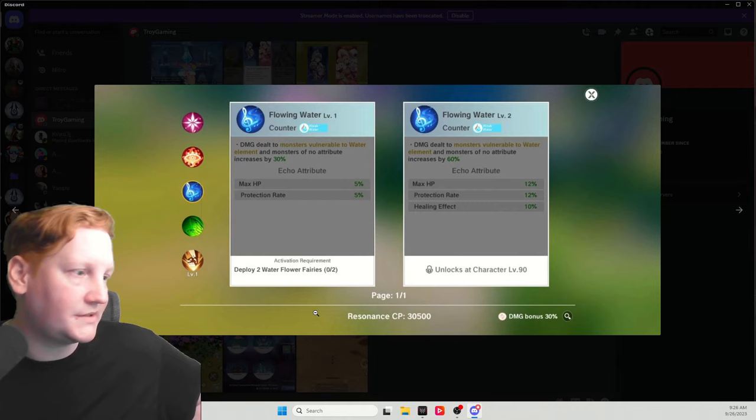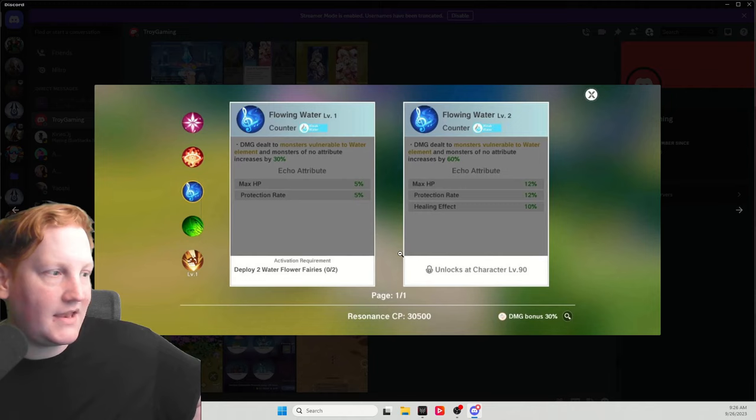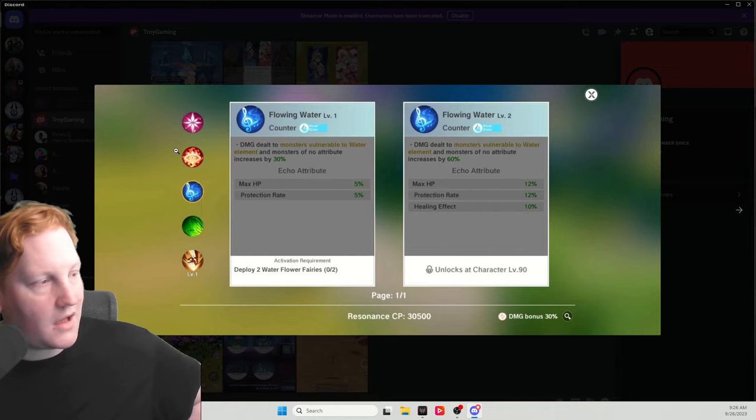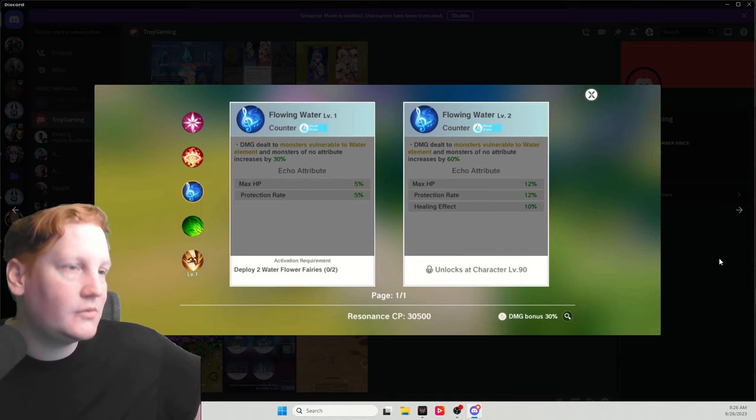Then we unlock the fairy bonuses right here. You get a bonus for having two of the same fairy on your team — as you see, max HP protection rate. And then at level 90, you get more stuff. Ideally, really at least in early game, just do whichever set you have — whatever the monster is weak to. We'll talk about which ones are better later on.